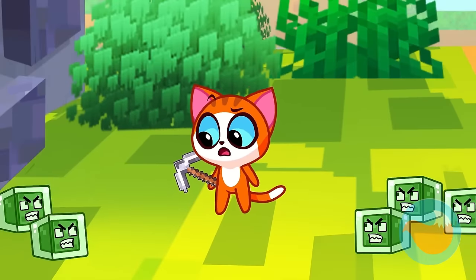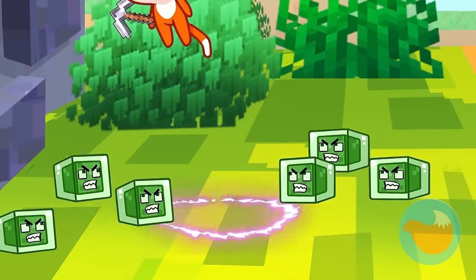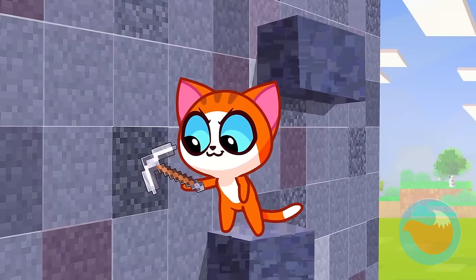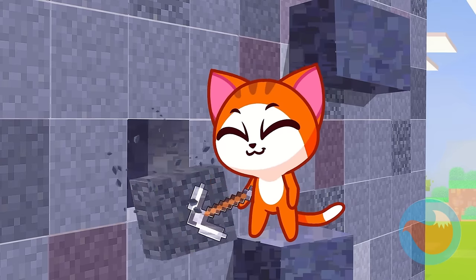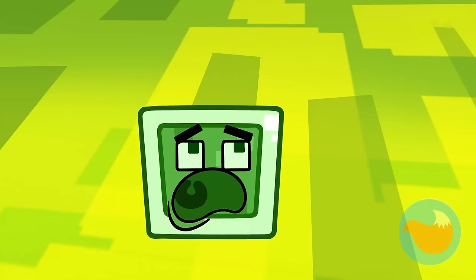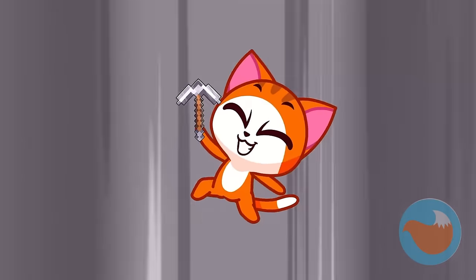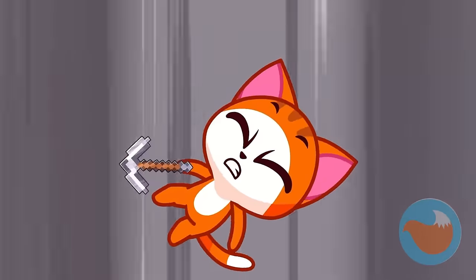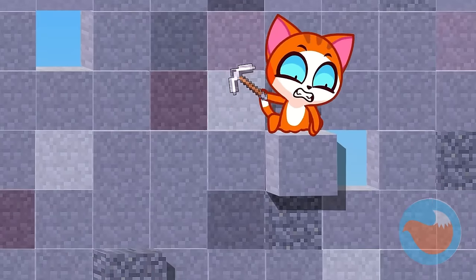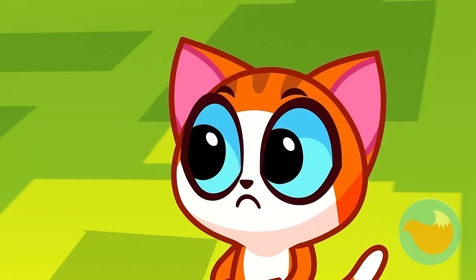No! Slime attack! Jump and knock the blocks down, Leo! Whack! Keep going! Zap! Wow, more jump boost time! Oh no, Leo, try to land on a block! Pow! Bang! Now we need to rescue Lucy!